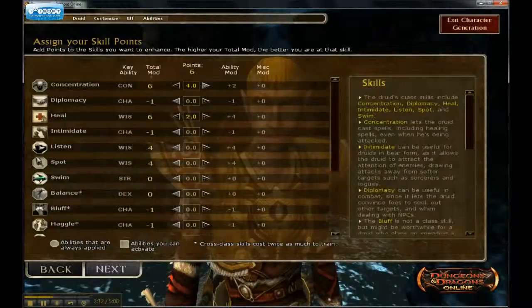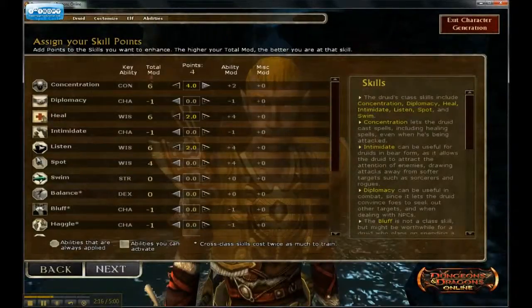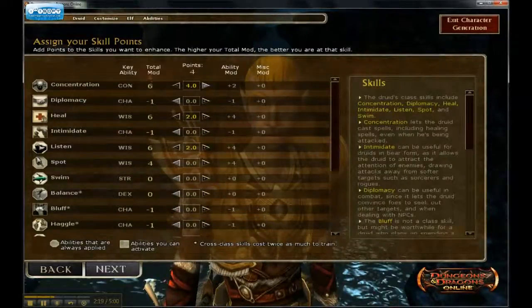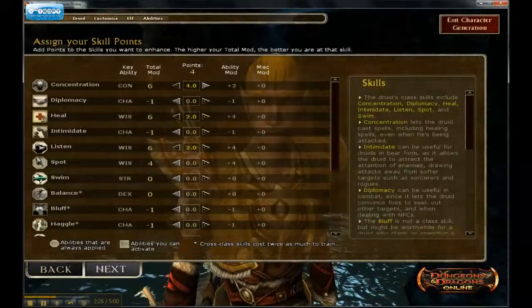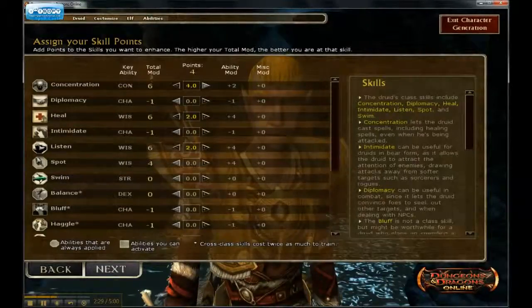Listen is kind of nice to invest a few points in because then you can hear invisible creatures walking around so they won't sneak up on you. There are little footprint sounds that emanate from the screen, so you can say, okay, there's something coming after me.